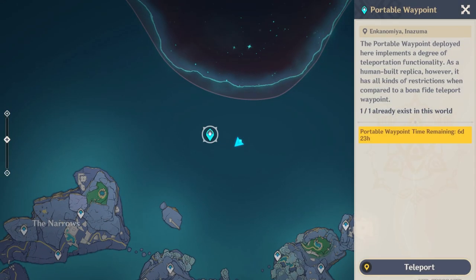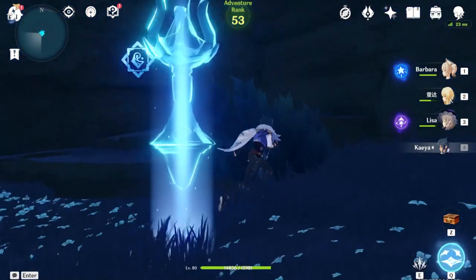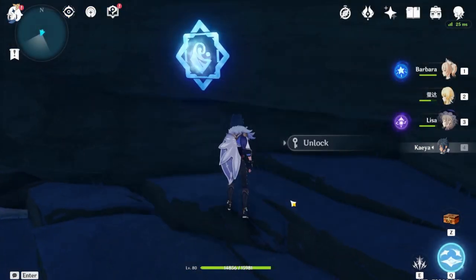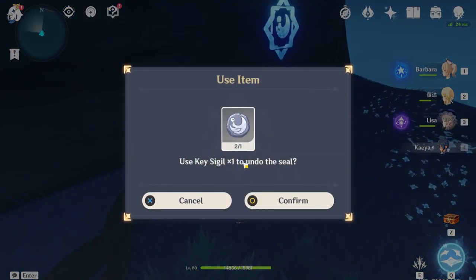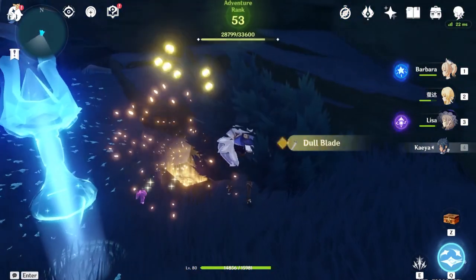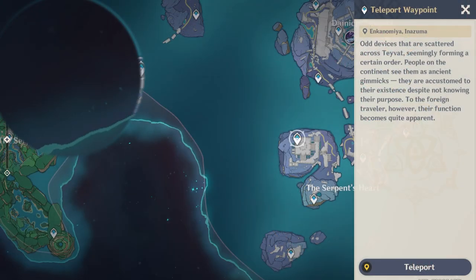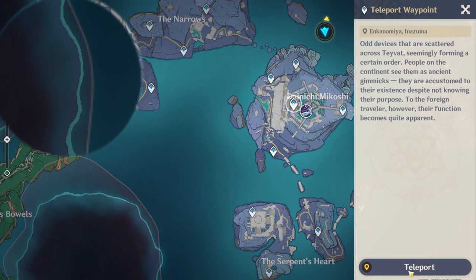I dumbly placed a portable waypoint, so I just used it to teleport my way back. Here it is - just use your key sigils. Now we teleport back our way towards the center of Enkanomiya.